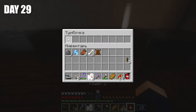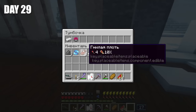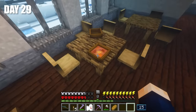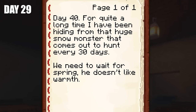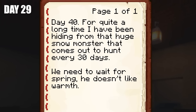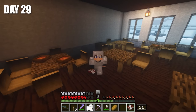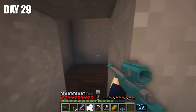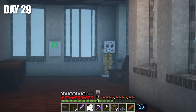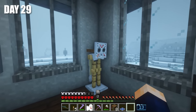Having dealt with the monsters, I began to check out the loot. Oh, a fire extinguisher — I think it's pretty useless. Iron helmet — cool. And here I think is a dining room on the ground floor or a restaurant. A note: 'Day 40. For quite a long time, I've been hiding from that huge snowman that comes out to hunt every 30 days. We need to wait for spring. He doesn't like warmth.' If it's talking about the giant snowman, then I don't know — I'm scared.